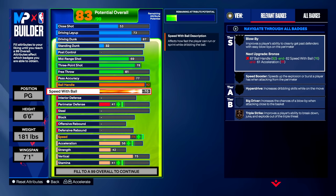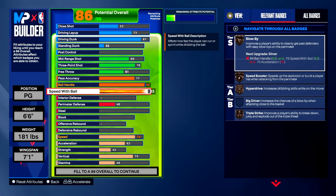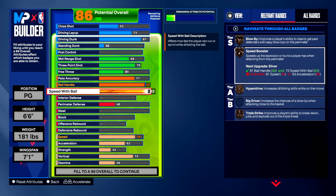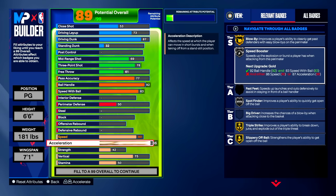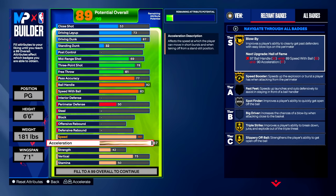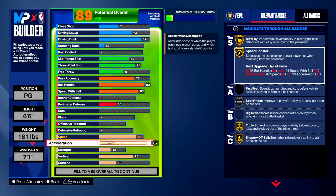Bring speed with ball to an 83. You might be thinking blow by and speed booster are on bronze, but these badges require more than one thing upgraded. We go upgrade speed to an 80 and acceleration all the way up to an 87. The reason the 6'6" point guard build is so lethal is because we get blow by on gold and speed booster on gold. No other tall point guard build gets this acceleration plus these gold badges. If you're worried about a tall build being slow, this build is going to be extremely quick.